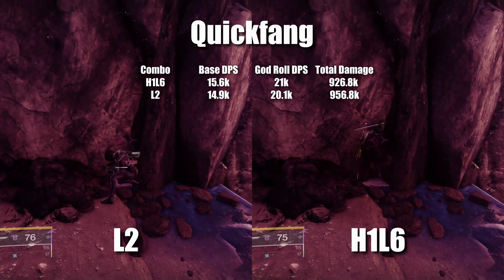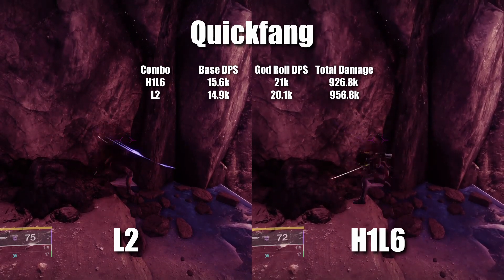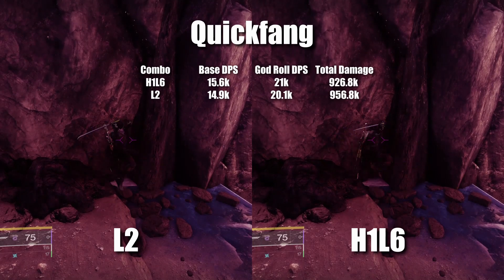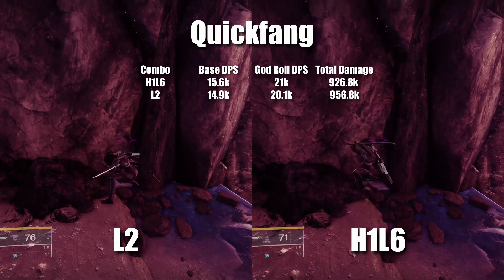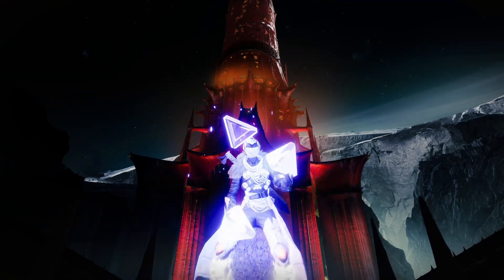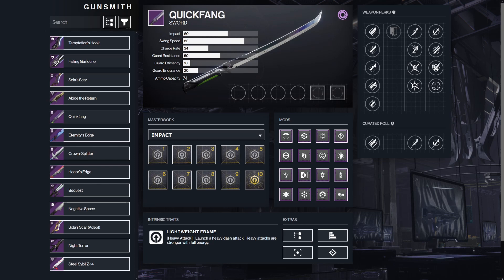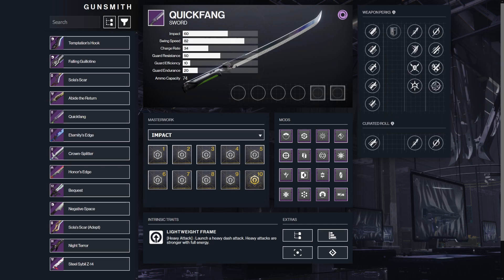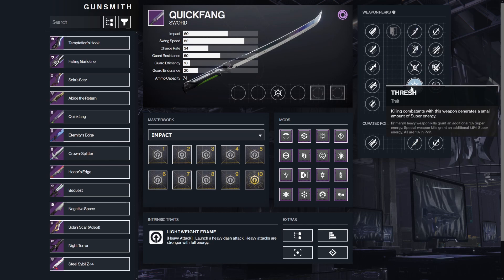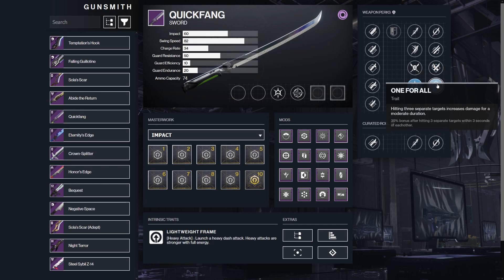Moving on to the lightweight frame, the combos you want to be using are H1, L6 or L2. DPS isn't that different between them, and same with total damage, though H1, L6 does pull ahead slightly. Lightweights currently rank 2nd in DPS, and there is only one in the game: Quick Fang. Quick Fang is Hunter exclusive and is a random world drop. It always rolls with Swordsmaster's Guard, which is great. The perks you want are Tireless Blade or Relentless Strikes — Thresh is another good option if you're using this for add clear — and Flash Counter or One for All in the right column.